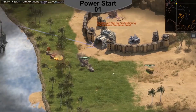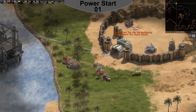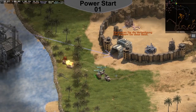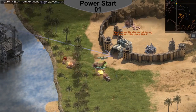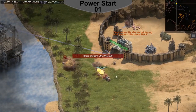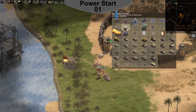With my Power Start series I wanted to show what a player can achieve on their own and above all how they can achieve it. In 14 entertaining videos I went from the start, on the then new map 291, to the point where I decided to join an alliance.